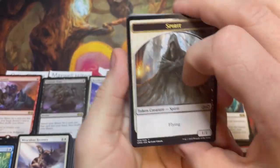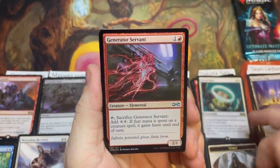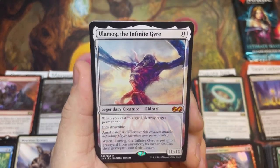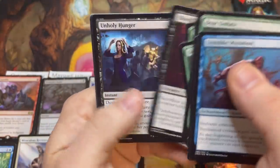It is — it is the second mythic of the box! Ulamog, the Infinite Gyre! Dakota just put this one away. He was already in the lead and now with an eleven-mana card — that's a total of twenty-five. GGs everybody.